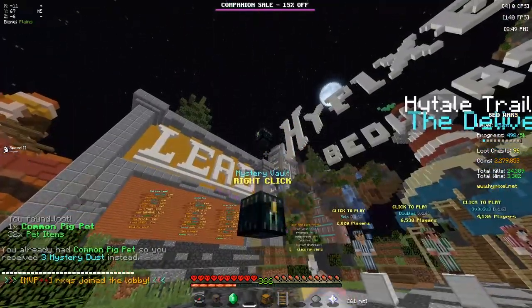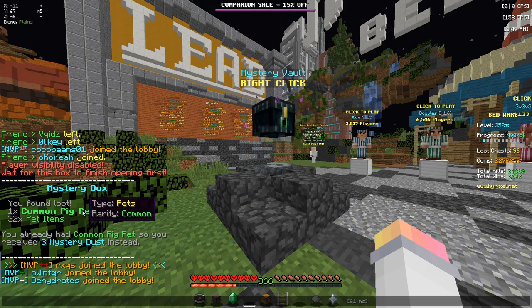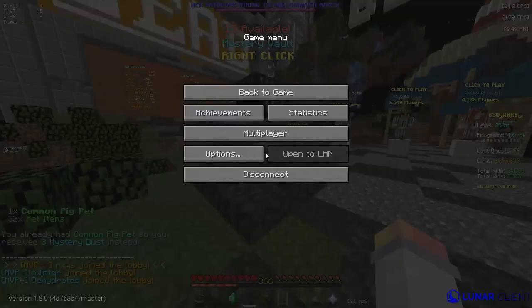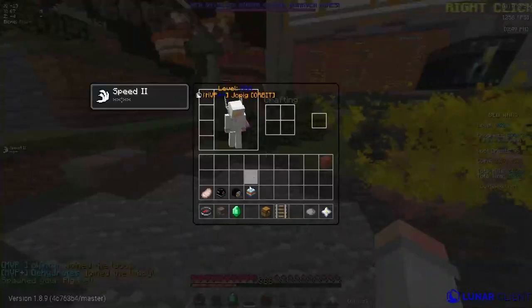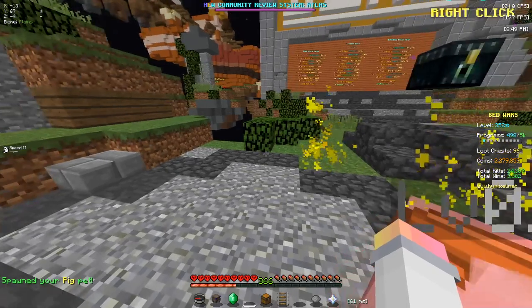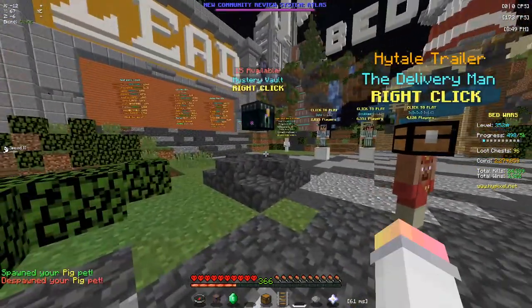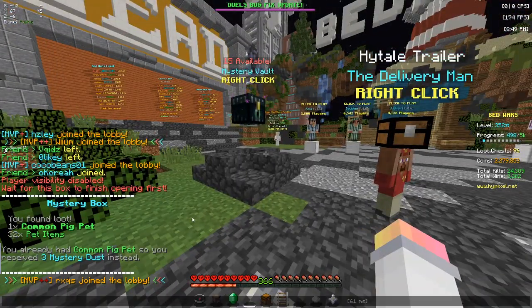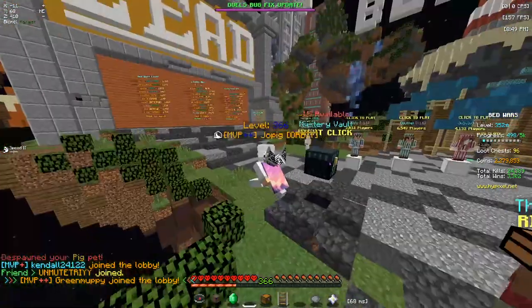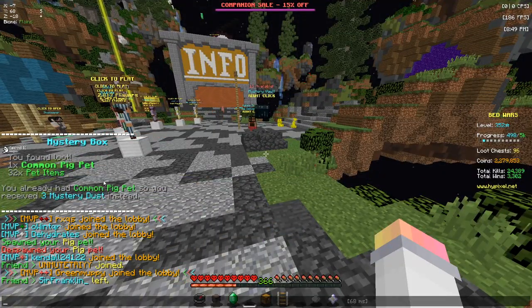So that's what a Mystery Vault opening looks like. Here's pretty much what happened: I got the common pig pet, which I already own. So as you can see, you can also favorite them — I'm not gonna go super in-depth on that, but it's pretty easy to figure out when you're in this menu and go to pets. Anyway, I already had it, so I got three Mystery Dust instead.